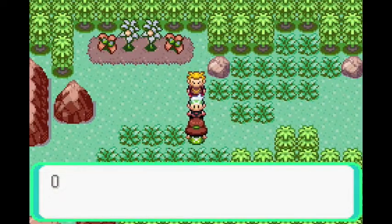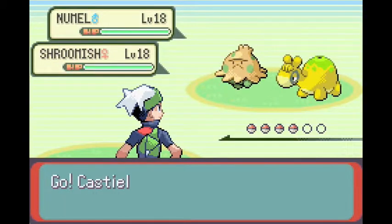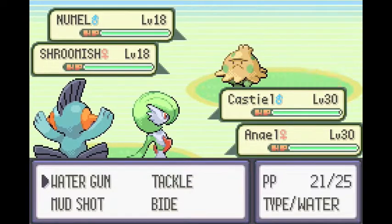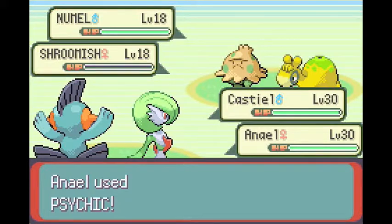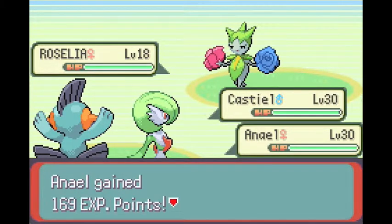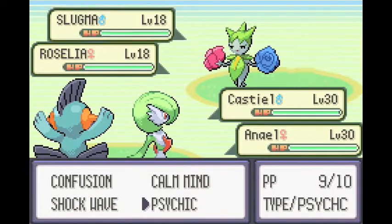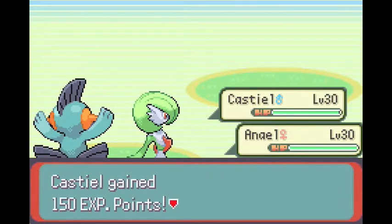Let's try to battle these two trainers and speed through it because I don't want to waste time — I just kind of want the experience. Let's use Water Gun on this dude and Psychic on Shroomish. I think we can take both of them out. Yep. And with Slugma, we can use Water Gun and Psychic on Roselia. It's super effective!